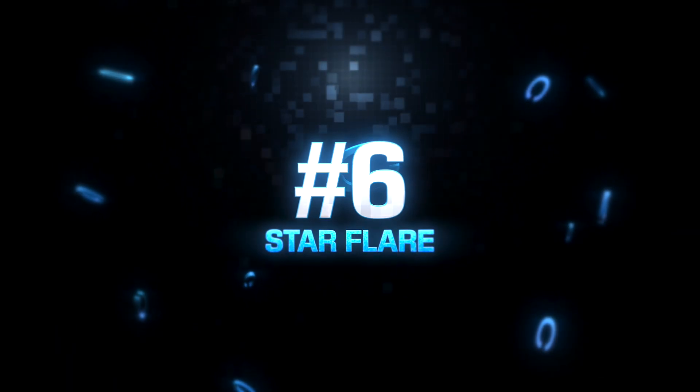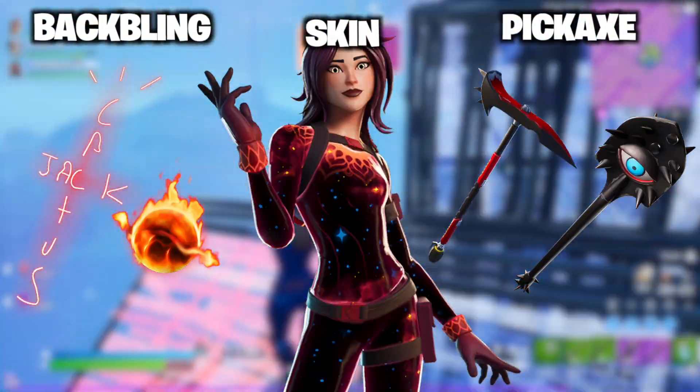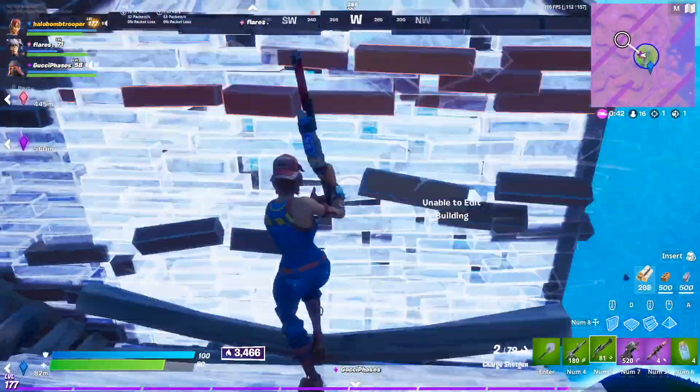At the number 6 spot, we have the Star Flare skin. With this you can rock lots of really nice red combos, which I'll show on screen now. I feel like the red combos look really, really good, especially for Arena.